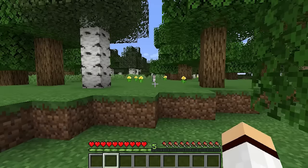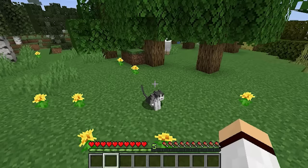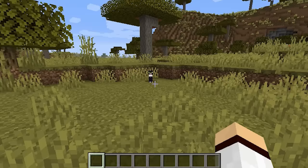At Minecon Earth 2018 Minecraft developer Jeb announced that the community would be able to vote for the ninth cat skin. As a result, YouTuber Good Times with Scar's cat Jelly won the contest and was added in 1.14. Scar, if you ever happen to be watching this video, congratulations on your cat Jelly making it into Minecraft.